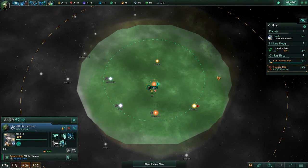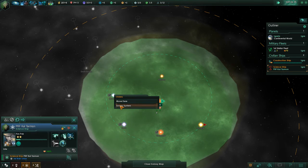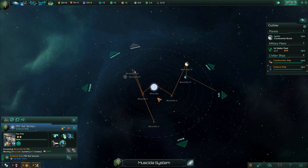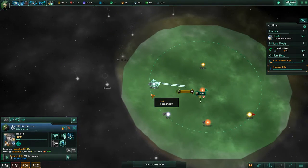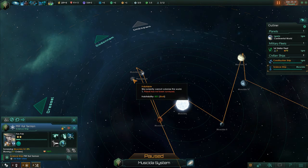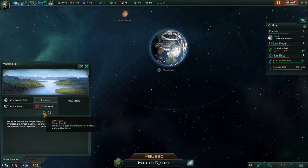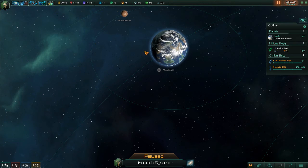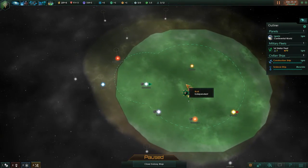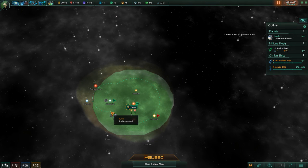Now we're going to get our science ship to explore another solar system. Find one on the map, right-click, and hit survey system. We're going into the Musa Dia system, which has a good variety of planets. One planet here hasn't been surveyed yet but sensor readings show it has a habitability of 80% and a planet size of 21 — meaning 21 different squares that your population can inhabit. This might actually be a really good planet to expand to eventually. You can also see where our realm of influence carries us — this is all our space.